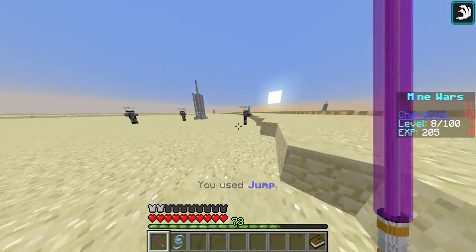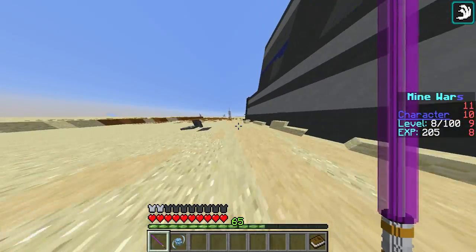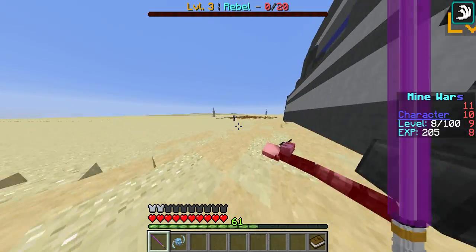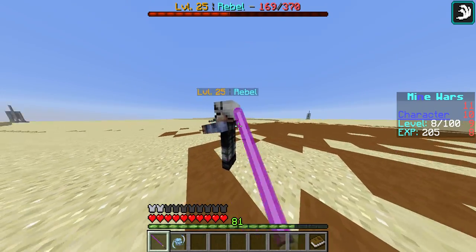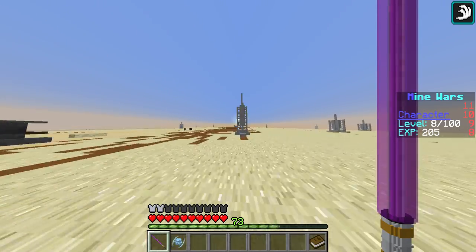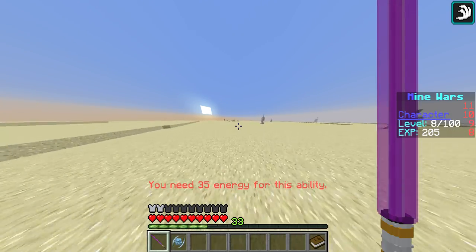These rebels guarding my Jedi base look like level 5s but they're actually level 25s. Whenever an enemy comes nearby, more spawn in. Be careful — they will one-shot you, and they fire at a decent rate, so you can't just tank through them repeatedly.